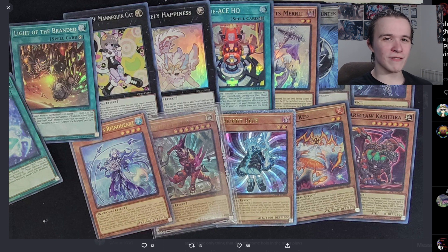We also got Purrely Happiness, which was a bit weird — it had a rare in Amazing Defenders and now it's a super rare. Same with Rescue Ace HQ, but that card isn't great; even in Rescue Ace it's a one-of at best. But at least Happiness now has a super rare to go along with all the other extra deck ones.